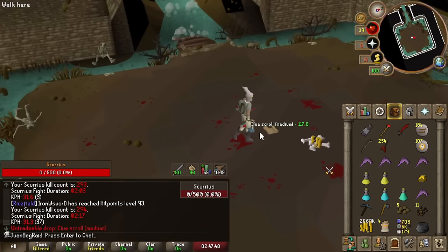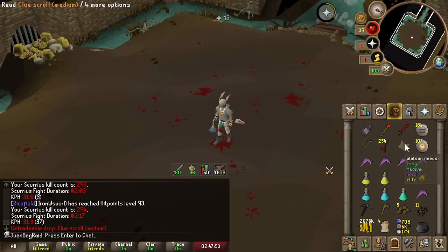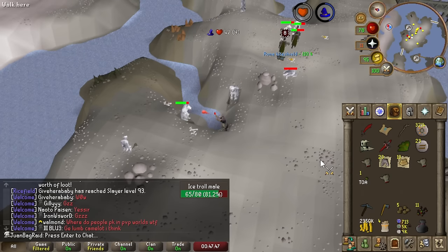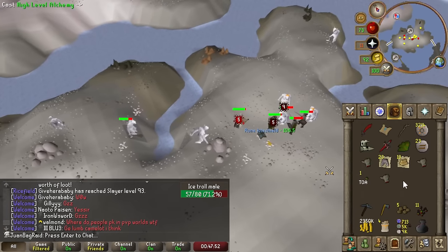This is basically our wrap-up here — 294 kills, a medium clue, and yeah, we made a good amount of money. We're almost 2.1 mil, almost there. Already almost close to 2.5 mil, and I've only been doing this for about two days. Pretty insane.